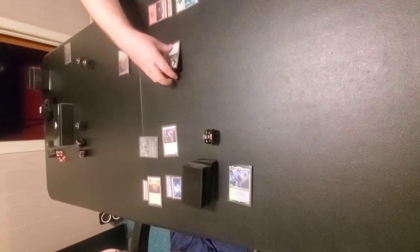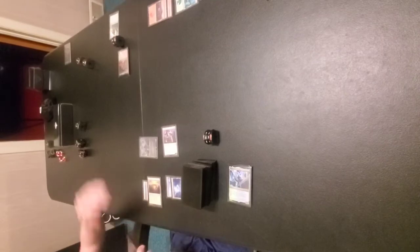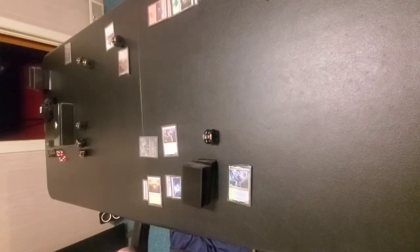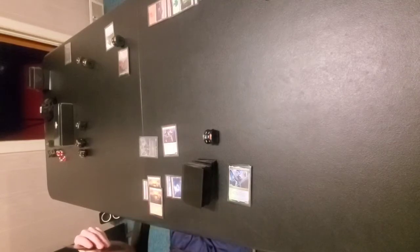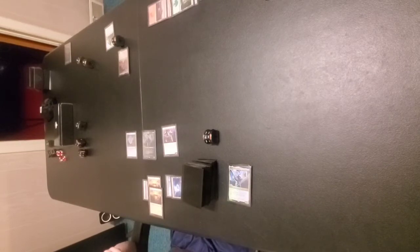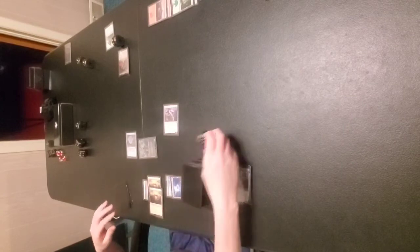I will play a Mountain. I will search my library for two basic lands — Kodama's Reach — put one onto the battlefield tapped and the other into my hand. I'll grab a Forest and put a Mountain into my hand. Is that going to be your turn? Yeah. I'll draw and play a Plains, tap three, four for Mirage Mirror — it's an artifact for three. For two mana it can become a copy of target artifact, creature, enchantment, or land until end of turn. I'll crew my vehicle, attack for three, and that's my turn.